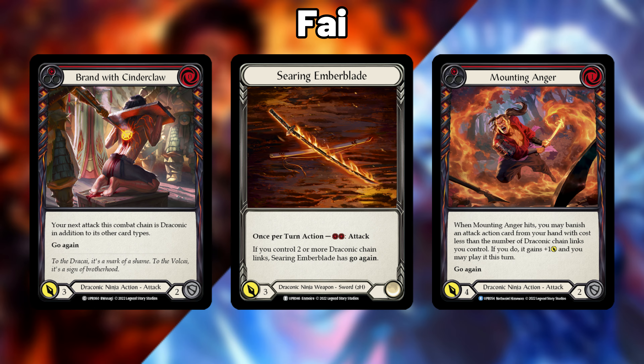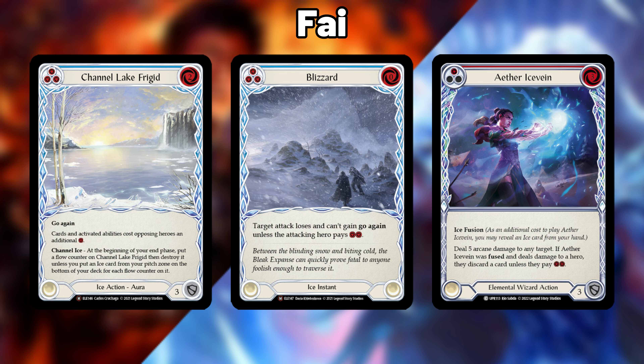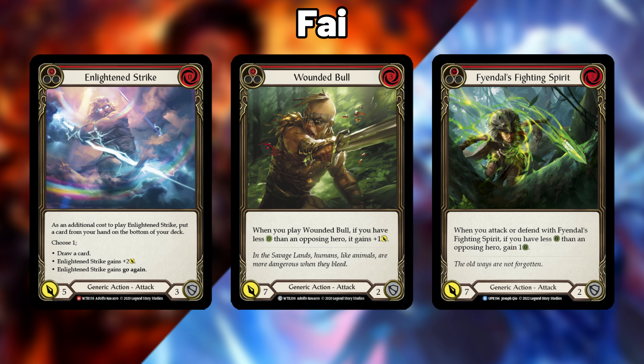First up we've got Iyslander versus Fy. This matchup is a straight up race. Fy's consistent pressure makes it impossible for Iyslander to play a slow game without leaking constant damage. This means Iyslander is the one who is forced to get maximum value out of her disruptive cards in order to shut down the wide turns of Fy and allow her to match Fy's damage output with her efficient attack actions.